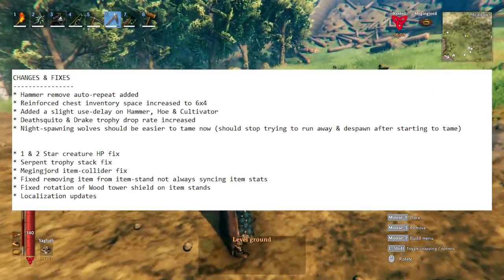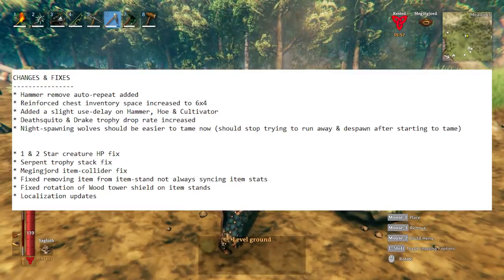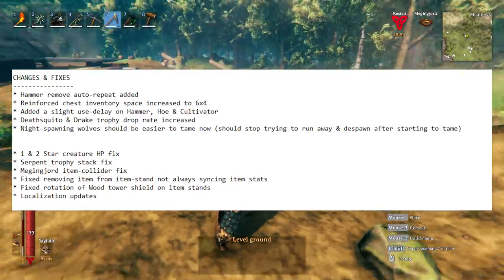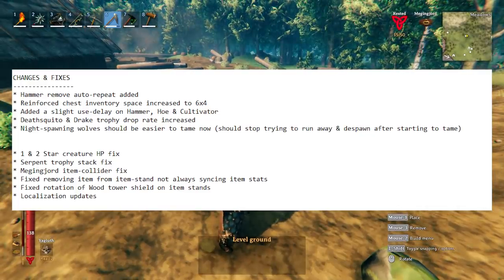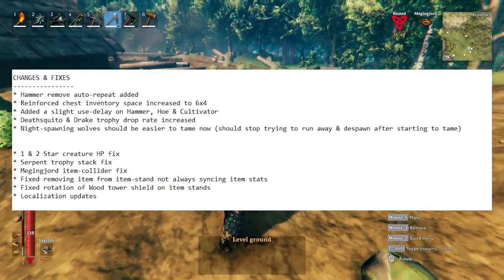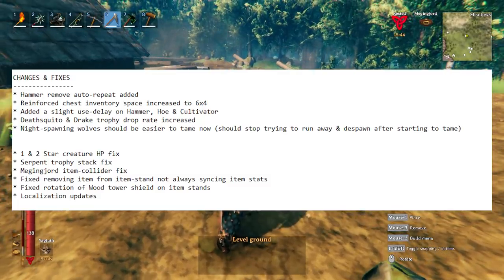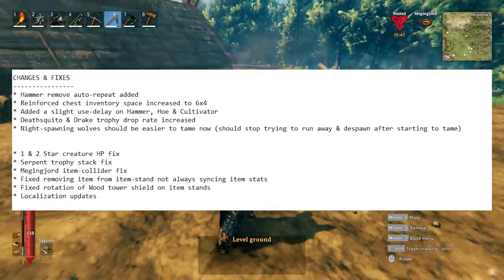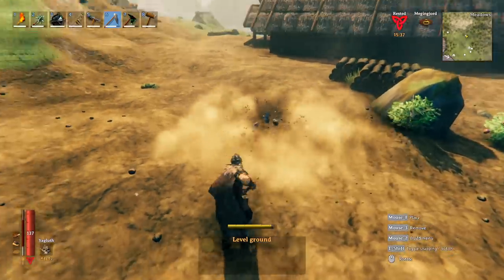The serpent trophy stack has been fixed. There was a collider issue with the Strength Belt which has been fixed. Removing items from item stands not always syncing has been fixed. They also rotated the tower shield position for those who hung it on an item stand. There were also a bunch of localization fixes.